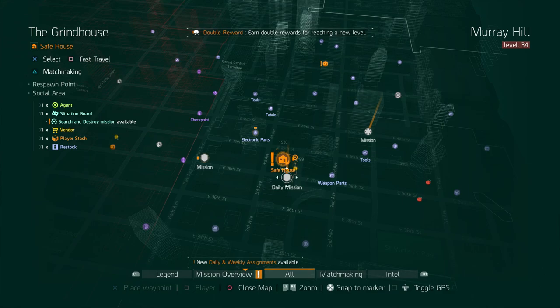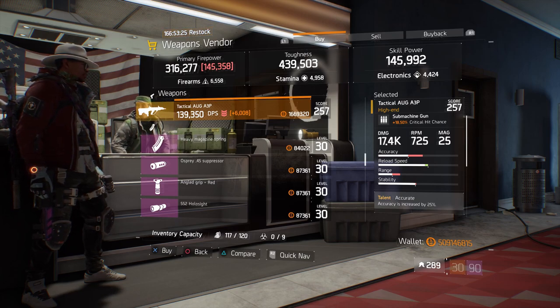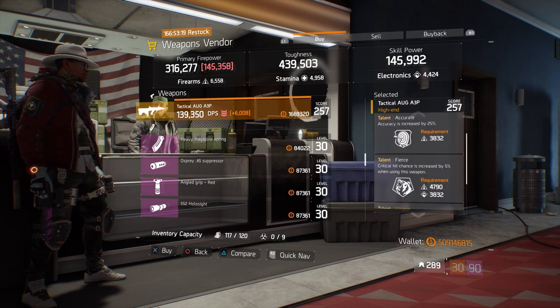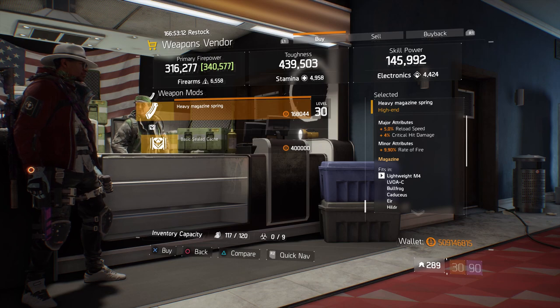For our next gear items, we're going to head over to the Grindhouse. Here, the weapons vendor has a Tactical AUG A3P with a gear score of 257. It has 18.50% crit hit chance, and the talent set it has is accurate, fierce, and vicious. Also here, we've got a heavy magazine spring with 5% reload speed, 4% crit hit damage, and 9.90% rate of fire.